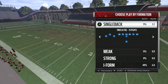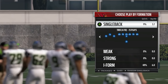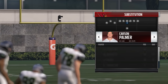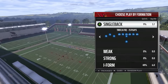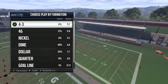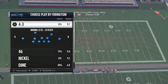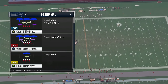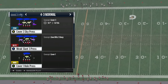We're going to go into the Single Back Trio formation out of the Baltimore Ravens playbook. You want to sub your fastest guy in the slot — right here I put JJ Nelson — and you want to run the play PA Solid Corner. You want to run this versus Cover 3, Cover 2, or Two Man Under. Versus Cover 4 this won't work, but if you have different route combos it will definitely work, though it won't be to the Y receiver as the main target.